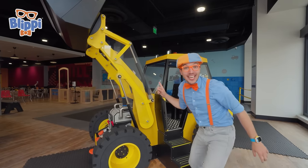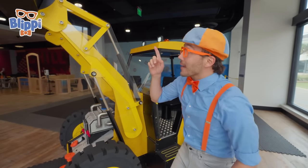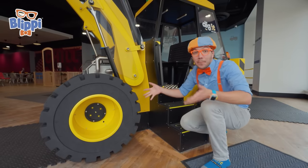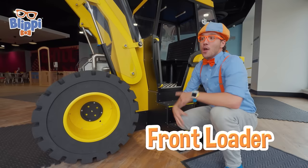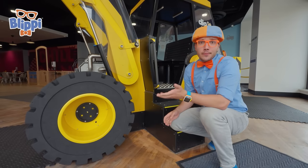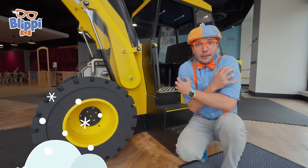Check it out — it's another construction vehicle! Wait a minute, this is yellow just like an excavator, it has a bucket and a cab just like an excavator, but it does not have tracks. It has big wheels and tires! That's because this is a front loader — they are really big, powerful construction vehicles that help scoop up all kinds of things.